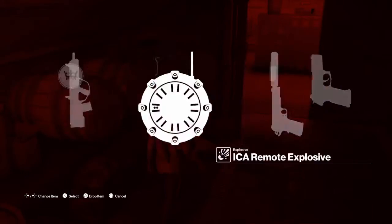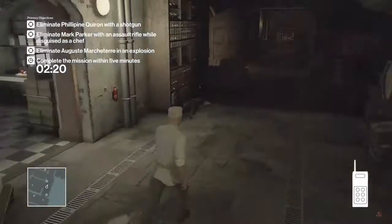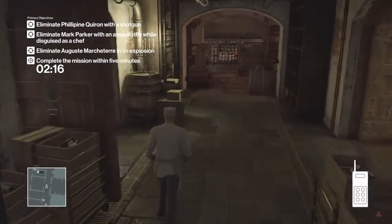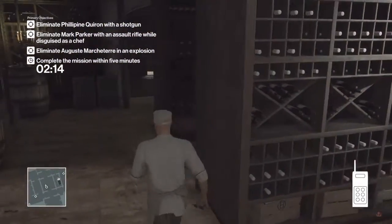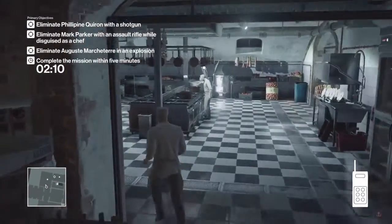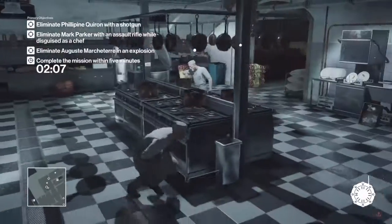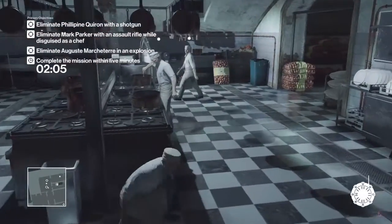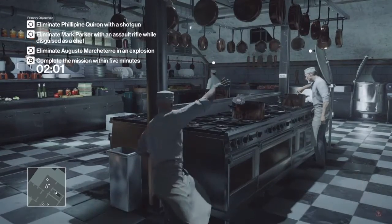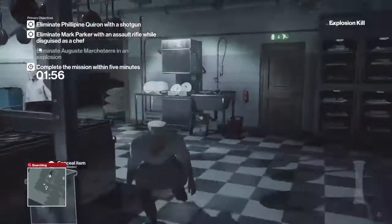We're going to drop this gun here for now because we'll come back to it. Now we're going to make our first assassination using the remote explosive. When this guy comes back over, just throw it at his feet and explode it straight away. There we go.